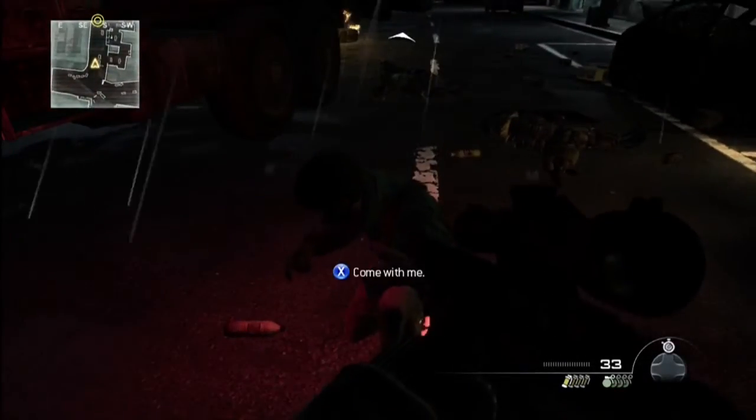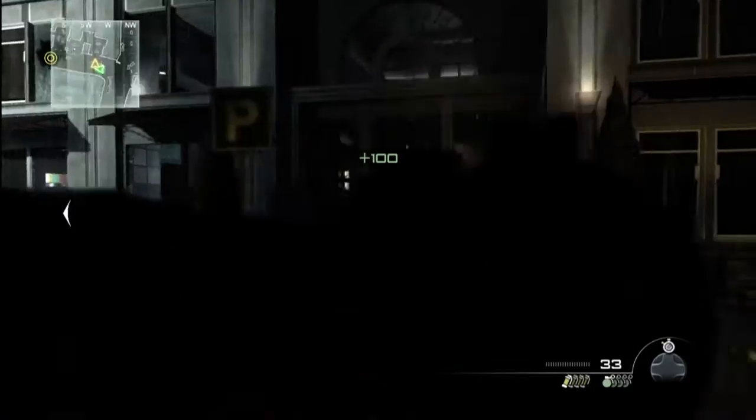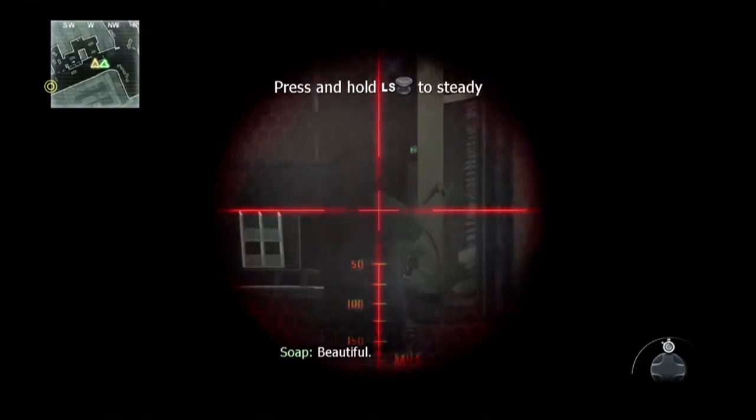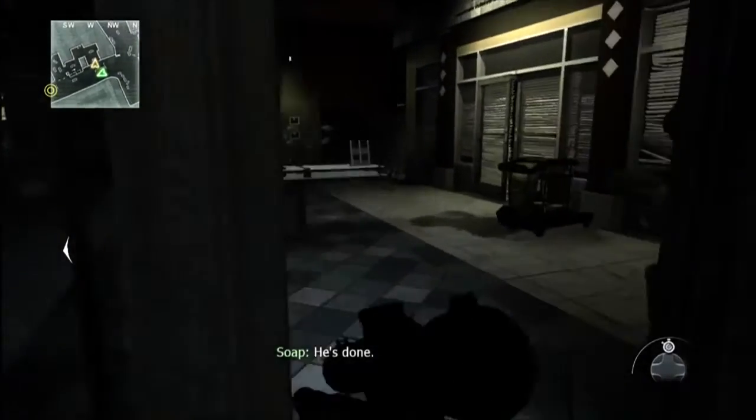You've got a civilian to save. You've got two guys in this building — one on the left and one kind of oblivious guy on the right. And you're going to run in and save this hostage.